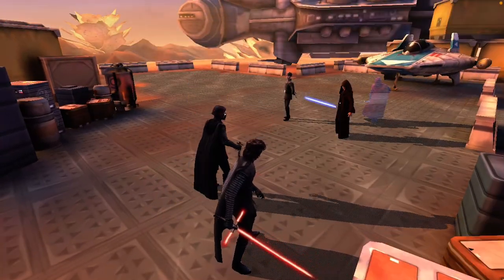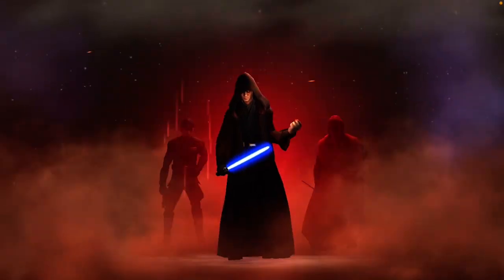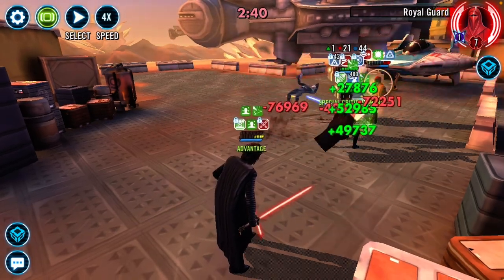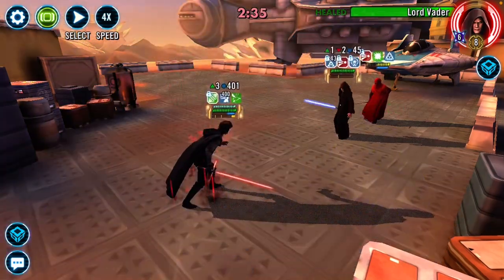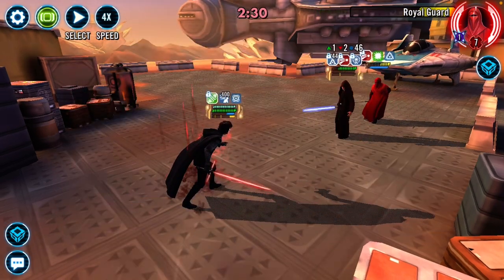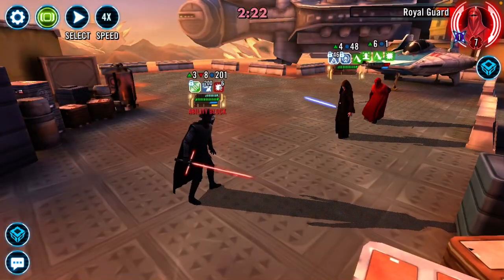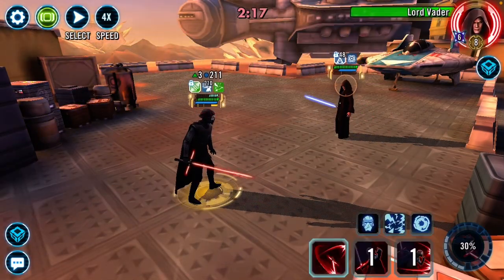Lord Vader almost has his ultimate. So now we can go in here and you're just going to swipe — it's all about swiping here. This is really good timing for us. We hit our ultimate right around when Lord Vader hits his. So we're just going to swipe away. It doesn't matter who you hit at this point. Lord Vader's going to heal up. And then we're just going to swipe. And I'll take out Royal Guard.